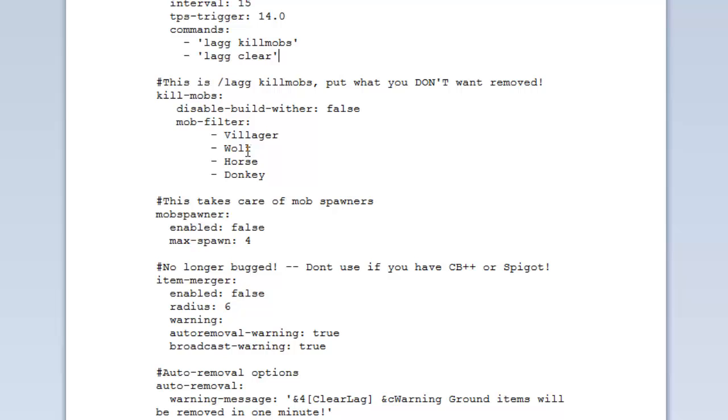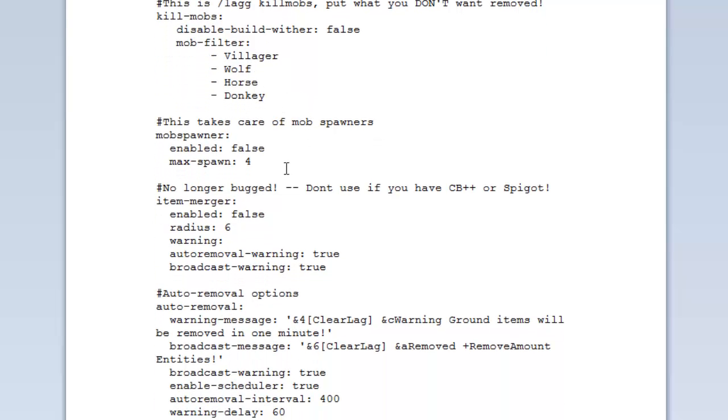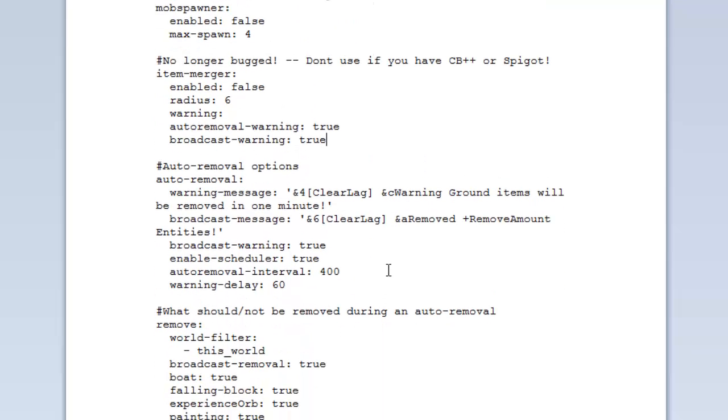The 'kill mobs' filter: when you do /lag kill mobs, it removes every mob except those in this filter — villagers, wolves, horses, and donkeys. If you don't want cats killed, add cats there. The mob spawner section limits how many mobs can spawn near a spawner — the max is 4. The 'item merger' will merge like items into a single item stack rather than multiple ones; enable it and set the radius.